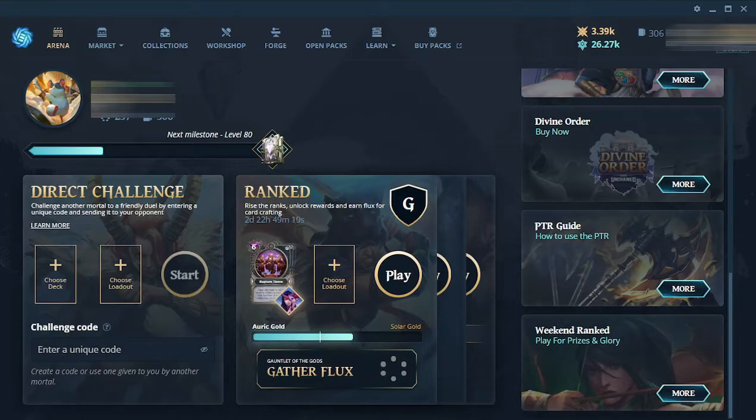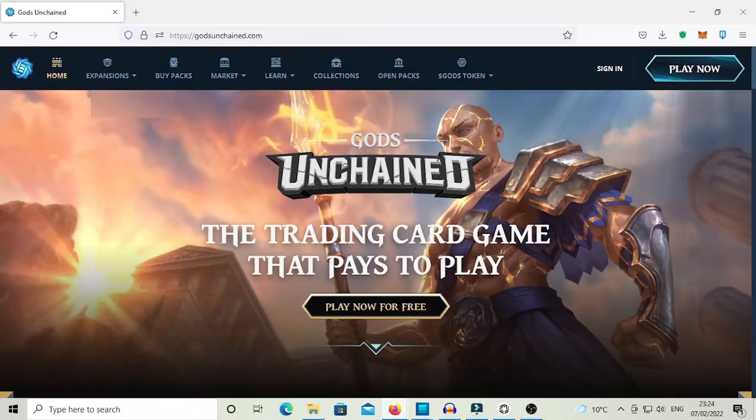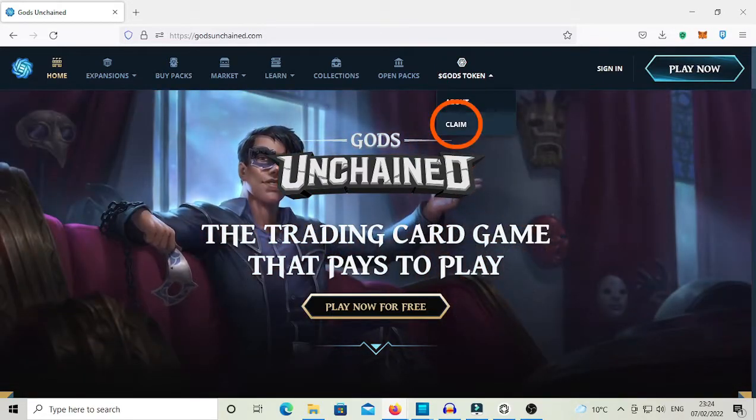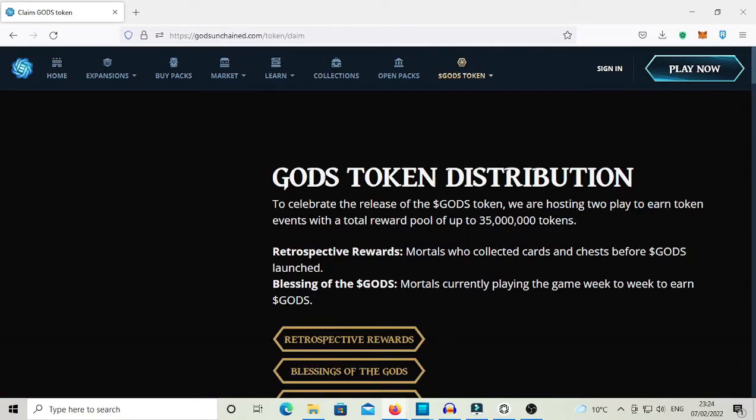Let's get started from the dashboard of the game. From here we can simply click on any button that is going to redirect us to the God's Unchained website, and on the website we will find the God's Token button with the sub-button Claim. We will then be redirected to the page of the God's Token distribution.